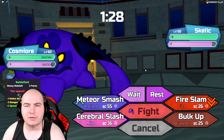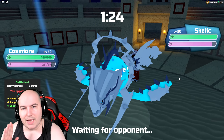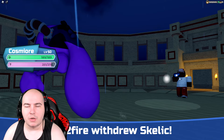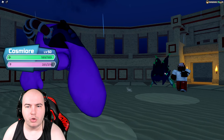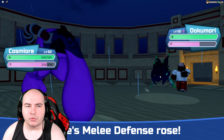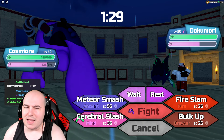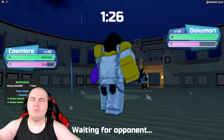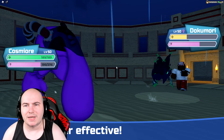Dokumori switching in — I'm going to hit it with a cerebral slash this time and we should do at least half its health. We do more than half. It might be a melee defensive one just with sponge — I usually assume a sponge Dokumori is a ranged tanky one, but I guess not.